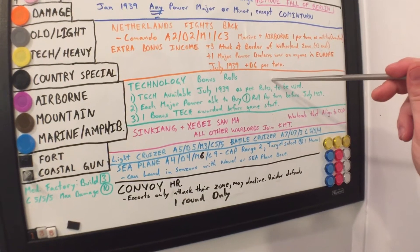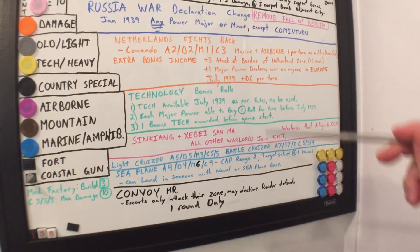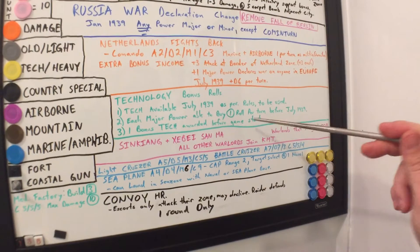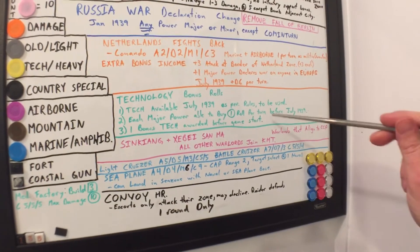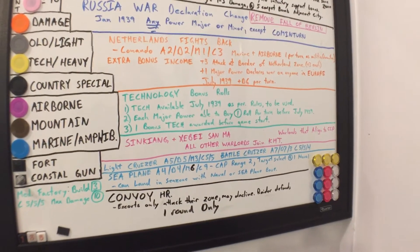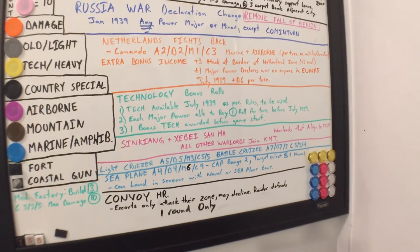I can't remember if I've ever combined the two house rules together. It didn't make an insane change, especially when the bonus tech awarded is just a random D12 die and you get what you get. That kind of spices things up. Russia got improved shipyards — that's the only reason Russia had any Navy in the fight this time.